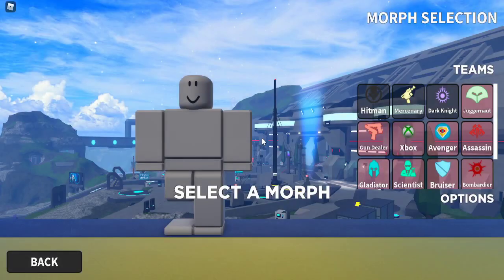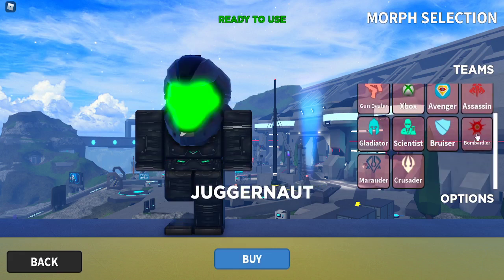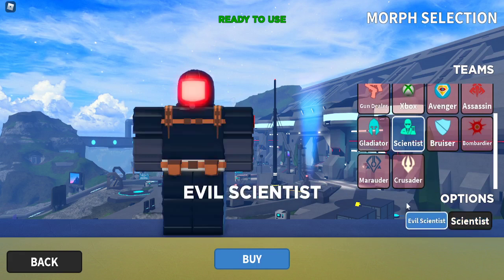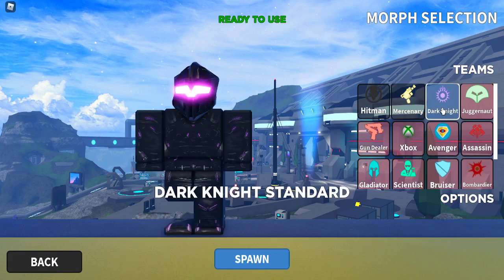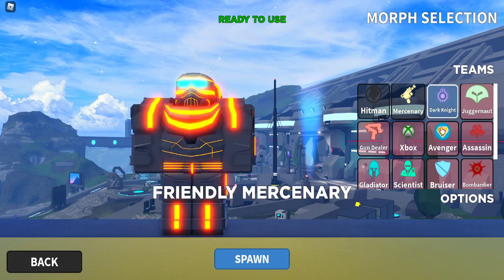Now I'll briefly cover game pass teams. There are two types: defenders and assaulters. Assaulters are the rebel side: Hitman, Assassin, Juggernaut, Bombardier, Marauder, and Crusader are all evil classes. Mercenary can be evil or friendly, as can Scientists and Avengers. The Gun Dealer is basically a citizen who can't be killed but sells guns.